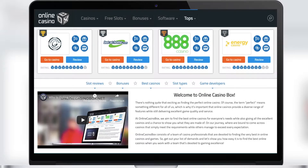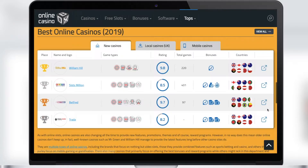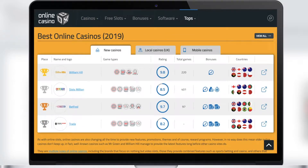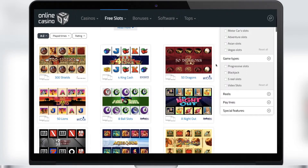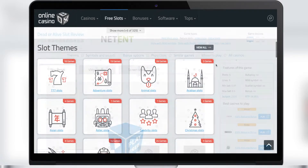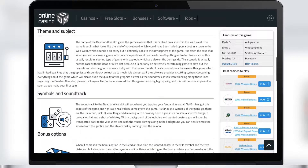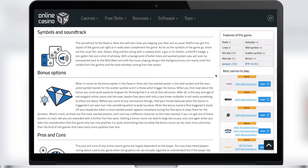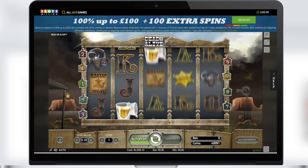First, let me tell you about the main advantages of our service. Online Casino Box is an information service that contains all the information on all United Kingdom casinos. Here you'll find current bonuses at all online casinos, various secret offers, all currently available slots, as well as basic information such as the game theme, symbols used, bonus games in each slot, and similar games if you like a slot.